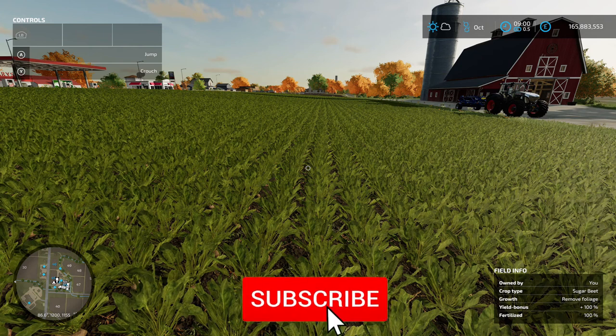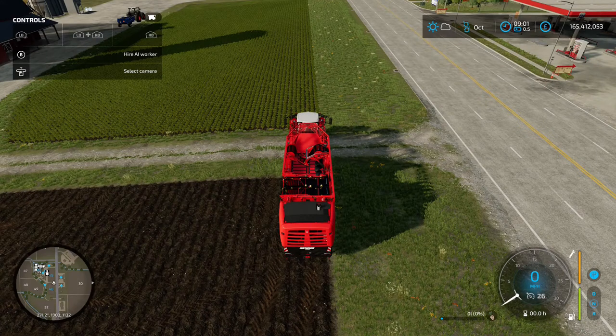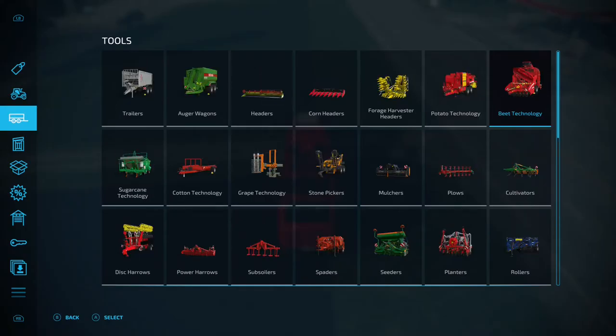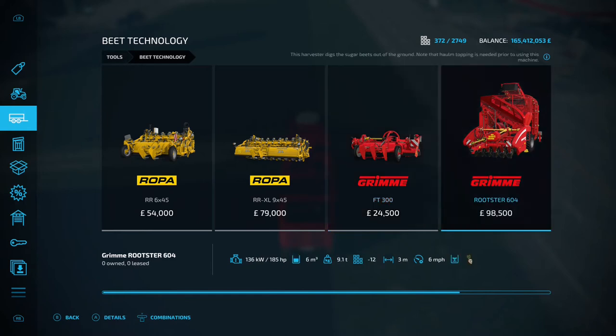We're now in October — it says so in the bottom right corner — and the growth stage shows 'remove foliage', so it's time to harvest. The options for harvesting: go into the shop menu, into tools, then beet technology. For the tractor setup, use the Grimme FT 300 on the front to take off the tops, and the Grimme Rootster 604 to harvest the beets at the ground.